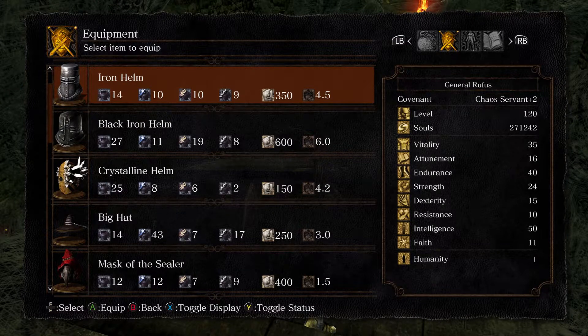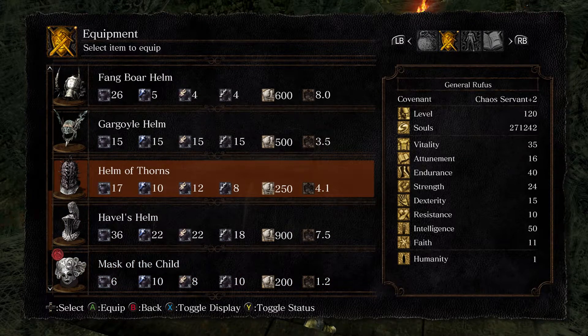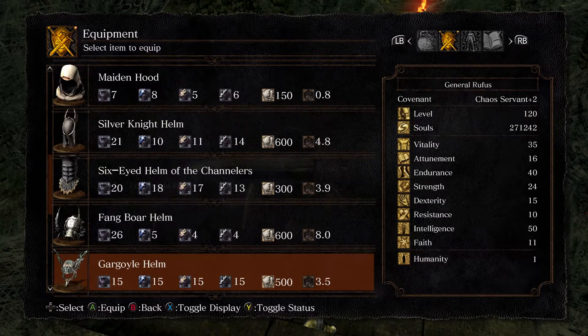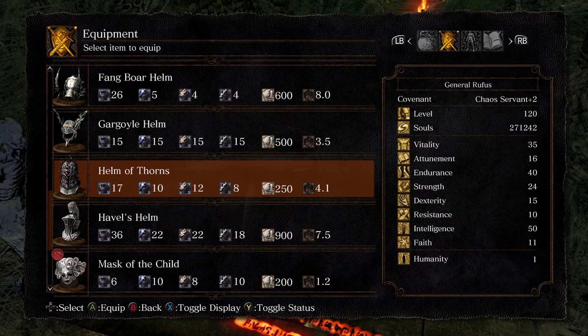Definitely not that. This Iron Helm rocks out at 14 damage protection, 10, 10, and 9, and weighs in at 4.5. The Helm of Thorns is 17, which is higher — 10, 12, and 8 — and it's 4.1, which is lighter. It offers better damage protection as well as better fire protection, but lower lightning. So this is a medium helmet at 4.1, slightly on the heavy side.